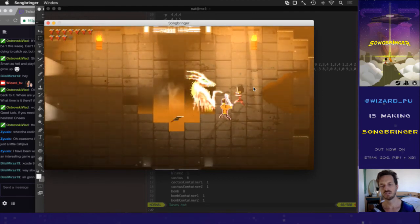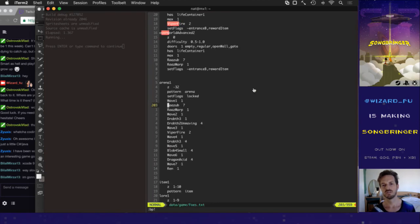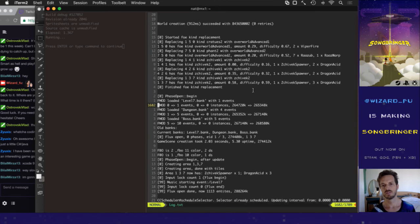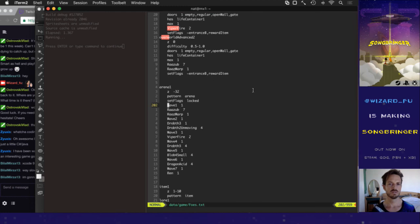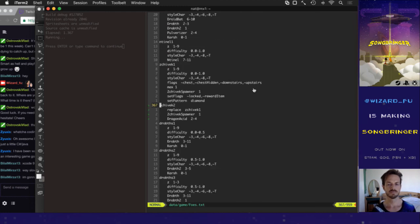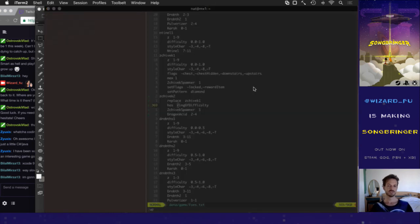Wait — why is there a dragon? There's no ring. Why is it replacing? Did I mess this up? Oh, I forgot the 'has' check — has ring of difficulty. Which is getting super annoying to type out. I think I'm just going to change this to just 'ring' and not 'ring of difficulty'. That was a good thing to verify. Now we should have no more dragon.